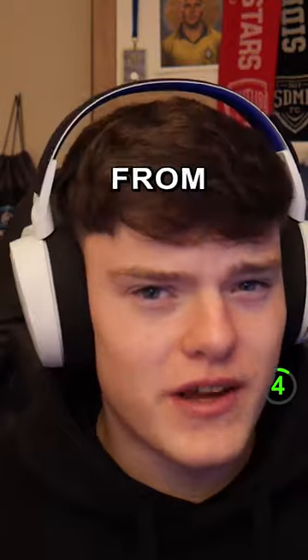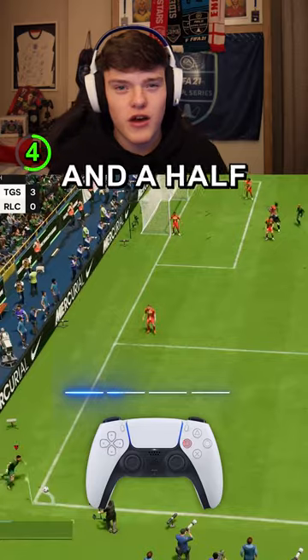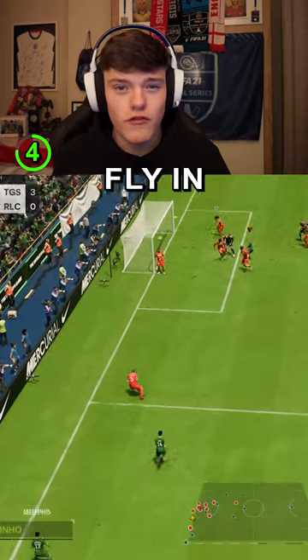Why not try shooting straight from the corner? Make sure you have an in-swinging taker, move your cursor here, and hold square for three and a half bars of power. Watch the ball fly in.